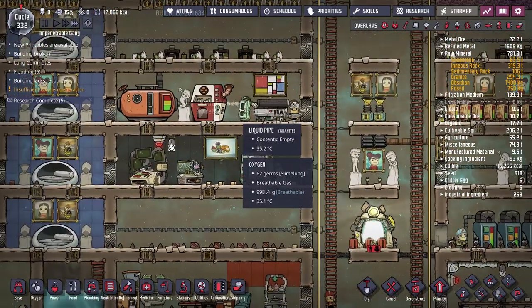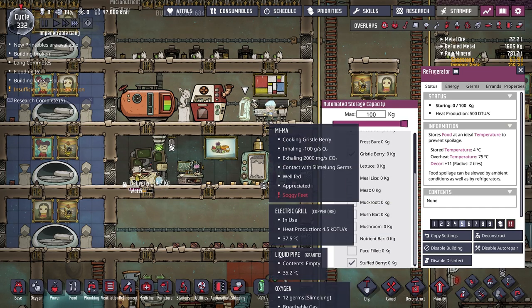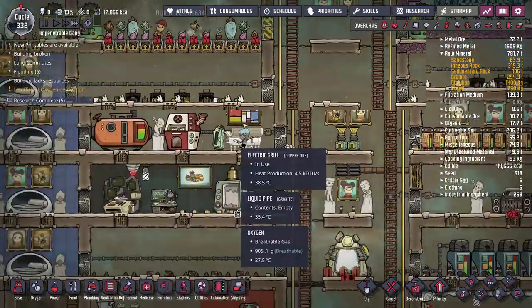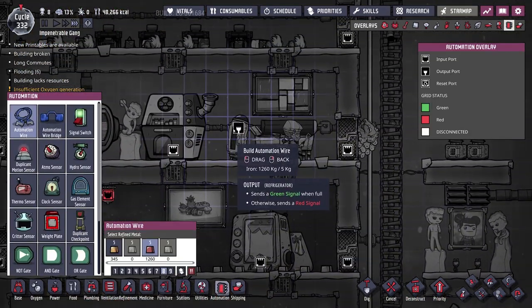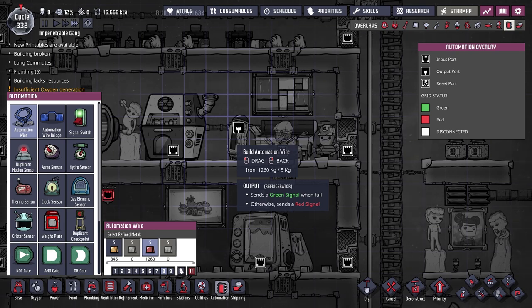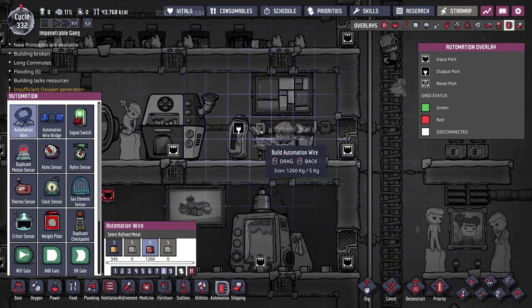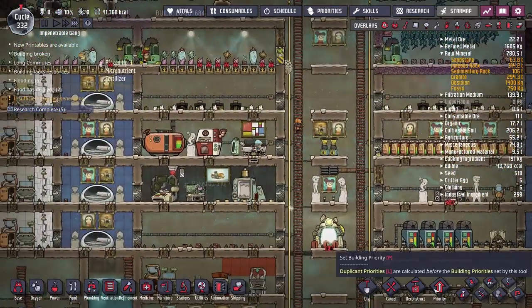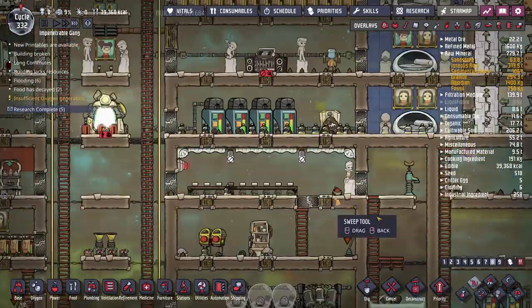I'll allow stuffed berries to be stored in this fridge. Eventually it'll fill up, but that's fine — we could potentially set up some automation wire to turn the fridge on and off. We'll get rid of this fridge, put everything into this one set to priority eight to get it all in there before it goes bad. Priority nine please — sweep that up.